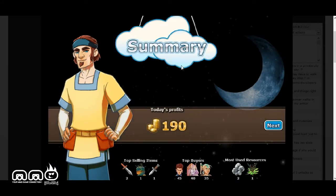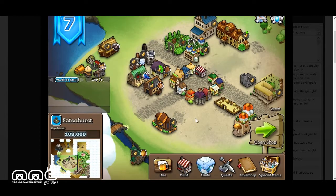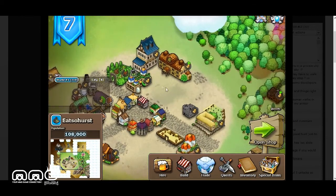Alright, the day is over. Here's the summary: today's total profits, our top selling items, our top buyers, and most used resources. Once you've reviewed that, you can hit Next to continue.